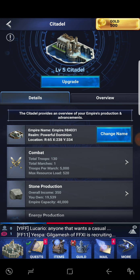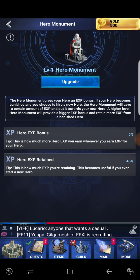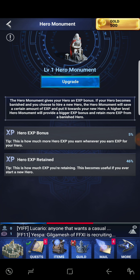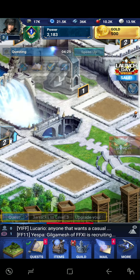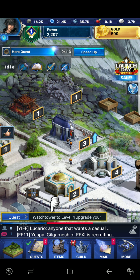We're gonna keep playing with that system a little bit longer. I think we just hit Citadel 5! We gotta get the hero monument up — let's go ahead and build it. The hero monument gives your hero an XP bonus; if your hero becomes banished and you hire a new one, it saves a certain amount of XP toward the new hero. A higher level monument provides a bigger XP bonus. Let's upgrade it to level two. Barracks level three — love it. All right guys, make sure you're liking, commenting, and subscribing if you haven't, and I'll see you guys next time — peace out!